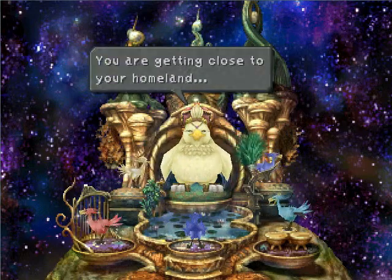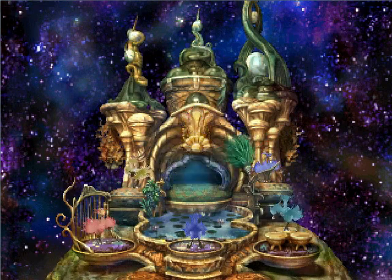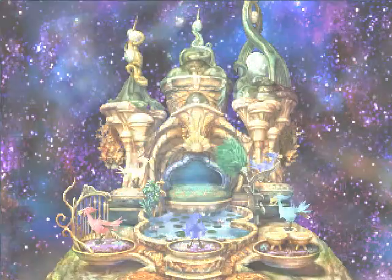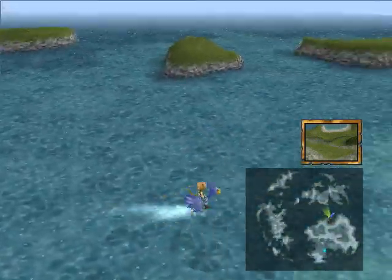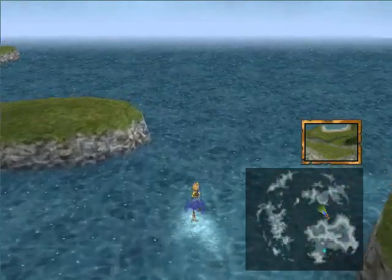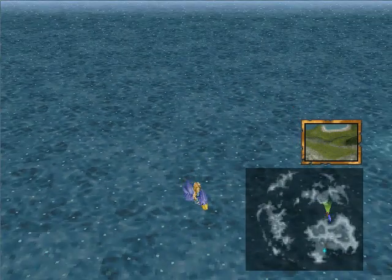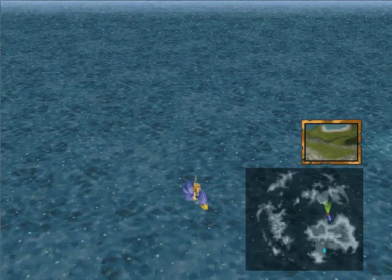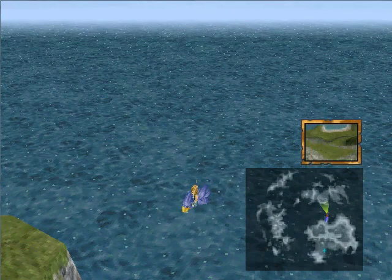Now we can cross oceans! We're pretty much unlimited at this point. And I believe that's the last of the upgrades that I'll be getting at this point — you can go in the deep ocean now, though. Very nice. I think you can get more Chocographs at the other two places at this point as well. But anyway, so I don't break the game, that's the last upgrade I'll be getting. I will be getting a few more treasures, but I'll see you guys with Nicole next week!